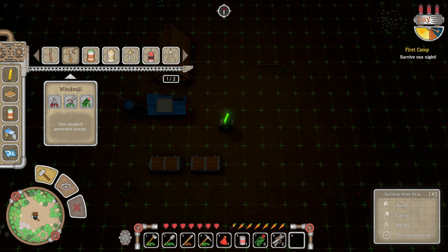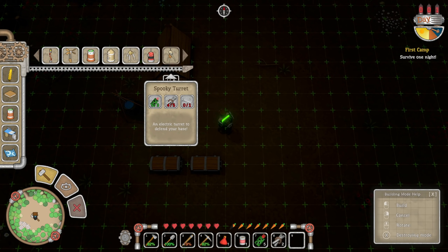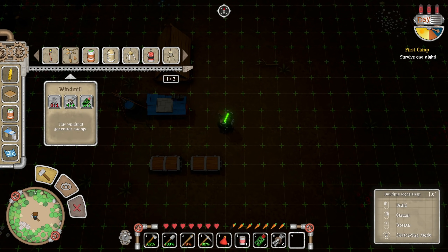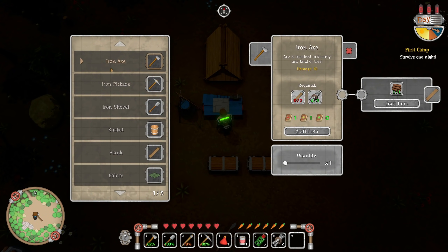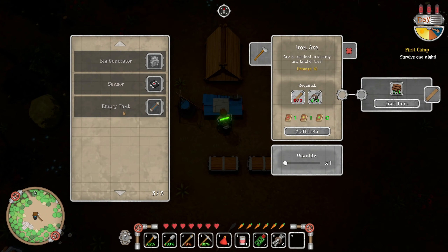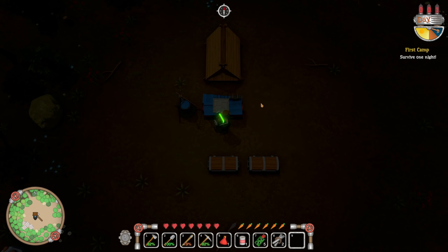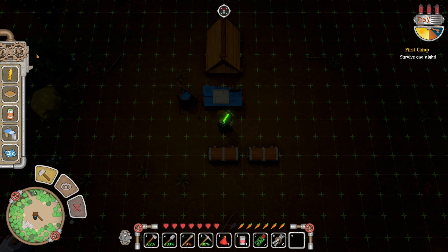A couple of things I'd like to get going rather quickly is some power stuff. A windmill would be super great. Turrets — electric turret, spooky turret, plasma turret — to defend the base, I'd really like to get some of these going. But we're gonna need a windmill to power it. I think we can make a small generator in here. Just need some scrap to make that happen.